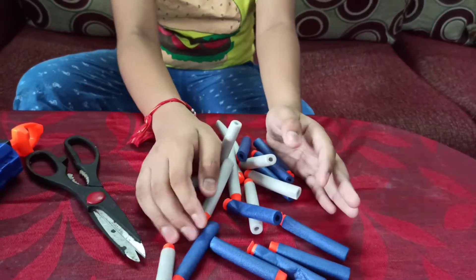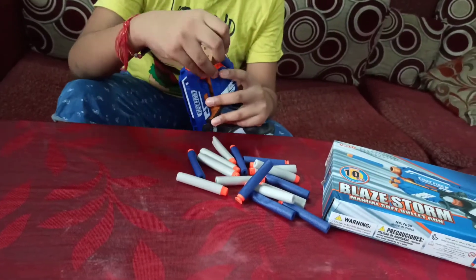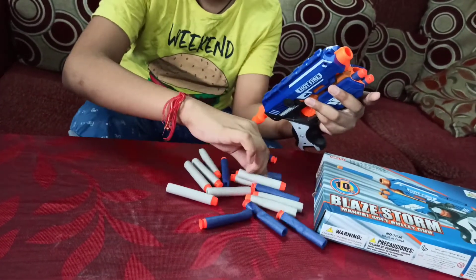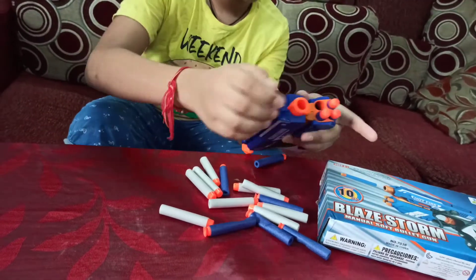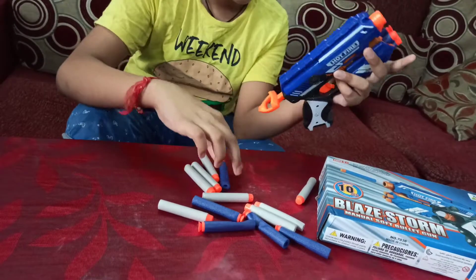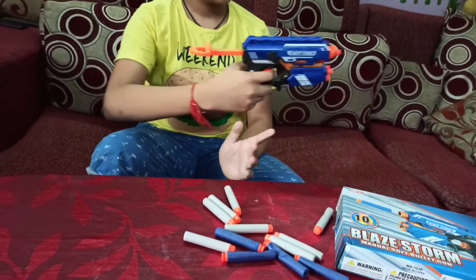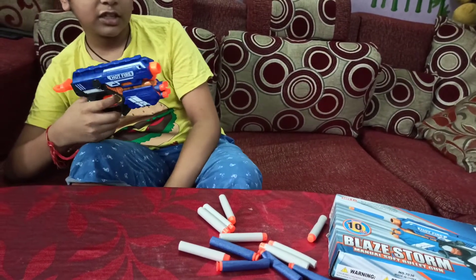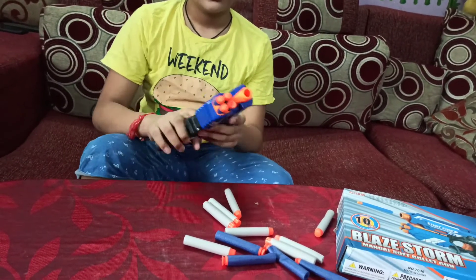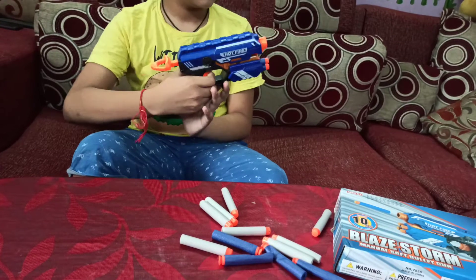In gray color, all have the flat surface, you can see. So we got totally 20 bullets to play. I will show you how to play — I will insert all the bullets. One bullet we can keep like this, just pull it and shoot. You can see how fast it goes. Here we can store the bullets, and while shooting you take the bullet, insert it over here, pull this, and shoot like that.